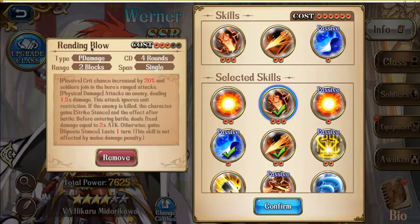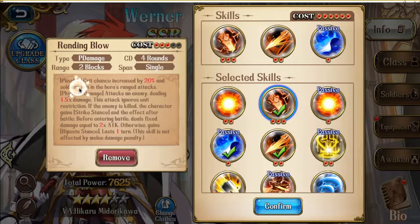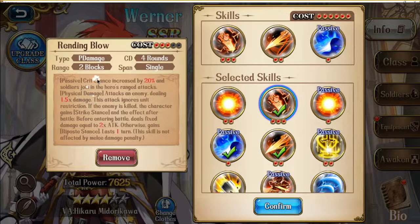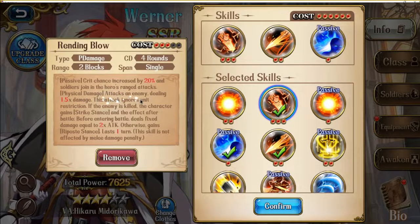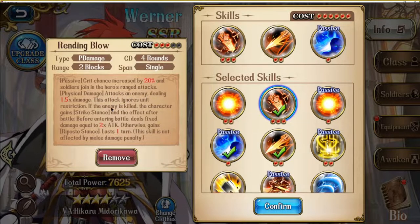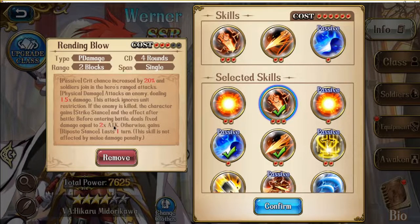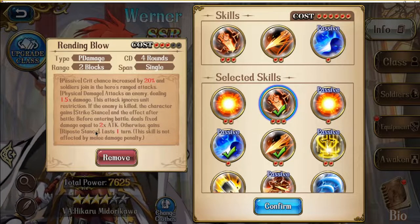Looking at his 3-cost Rending Blow, there's a passive that increases his crit chance by another 20% and his soldiers will join in the hero's ranged attacks, meaning you can bring melee troops and they will always attack together with your hero. It's a physical damage attack that does 1.5 times damage and ignores unit restriction, so it does not suffer from class disadvantage. If the enemy is killed, the character gains Strike stance and the effect after battle. Before entering battle, the user deals fixed damage equal to 2 times attack — basically a backstab that works both ways. Otherwise, gains Riposte stance lasting 1 turn.